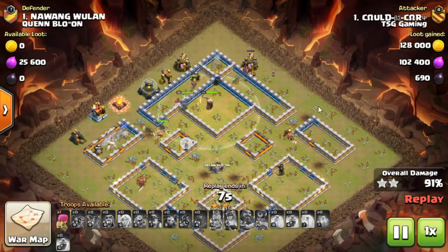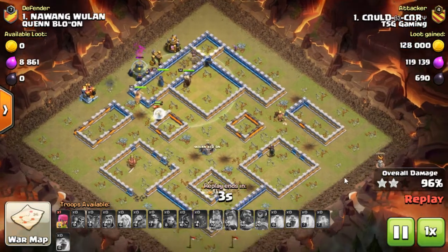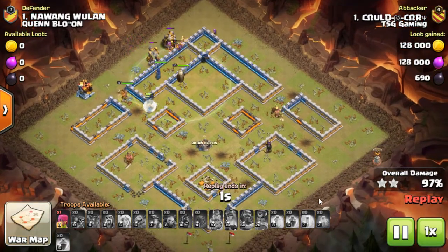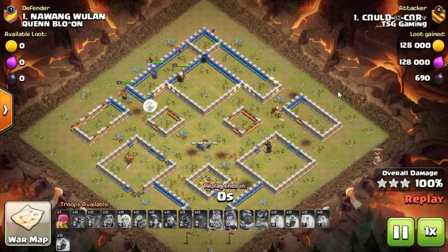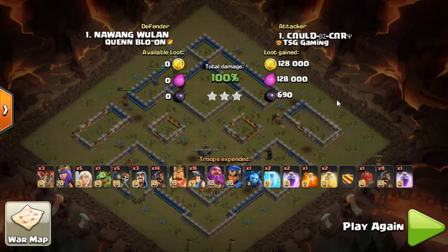We're seeing all the hogs, and in this one Javelin Jenny was dropped with the miners and then the hogs. For me personally, I find it slightly easier to deploy mass hogs than mass miners. I find it easier to drop the 14 hogs than the 15 miners — maybe because I can actually see the hogs, whereas the miners just go straight underground and are harder to see.